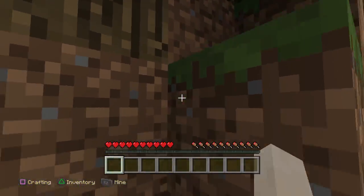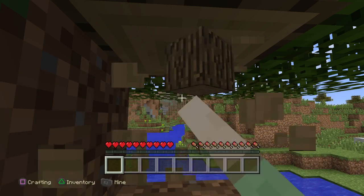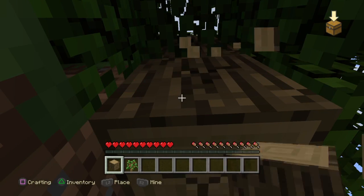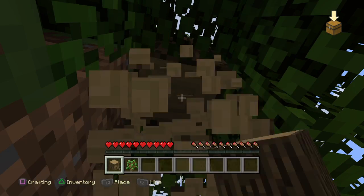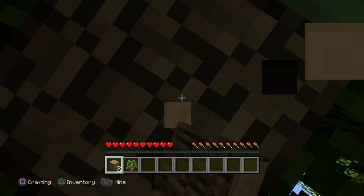Here's a tree right here. As it gets cracked, that means it's working. Once you craft some tools, it'll make the process go faster.